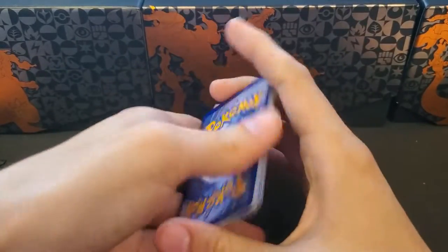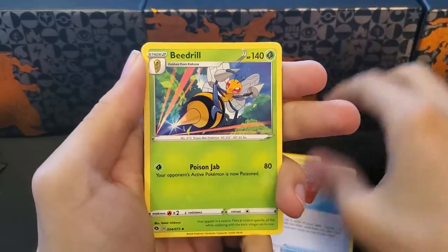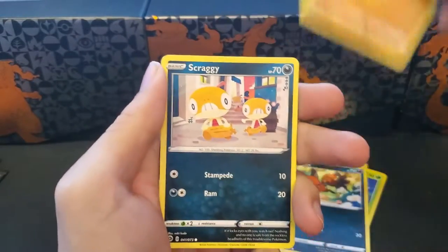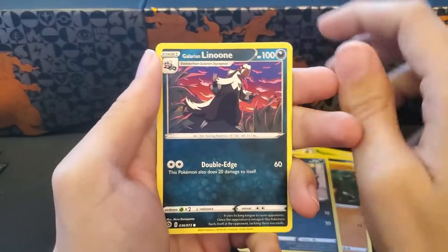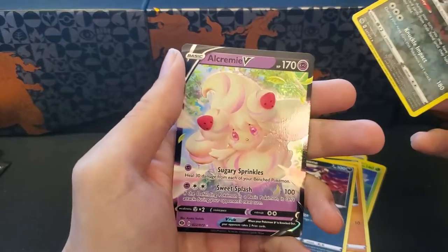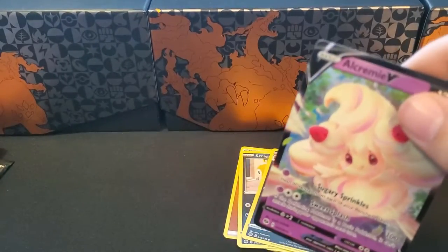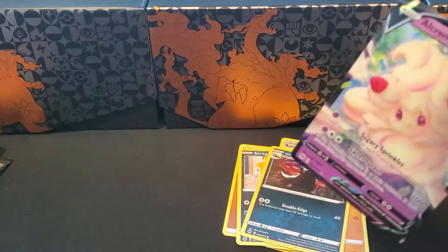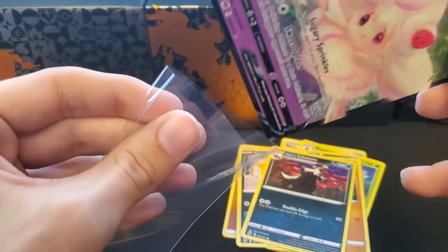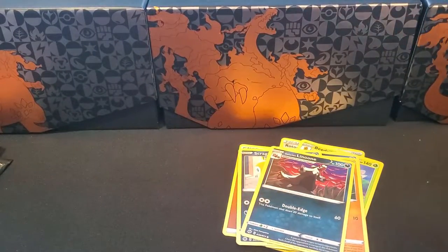Pack ten: Fire, Fighting, Milo, Rotom Phone, Beedrill, Heckins, Nickit, Roly Poly, Scraggy, Galarian Linoon, a Reverse Galarian Obstagoon, and an Alcremie V. Still nothing too crazy here — honestly, this set is truly Charizard or bust.